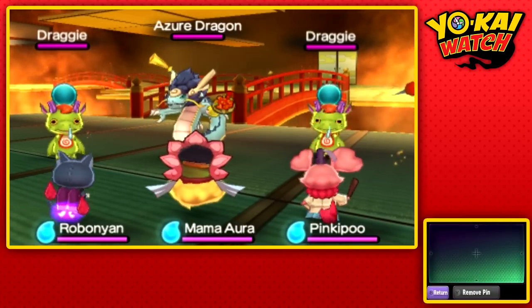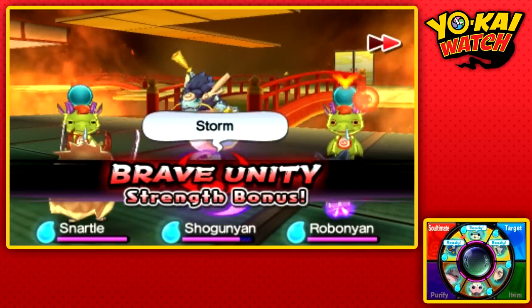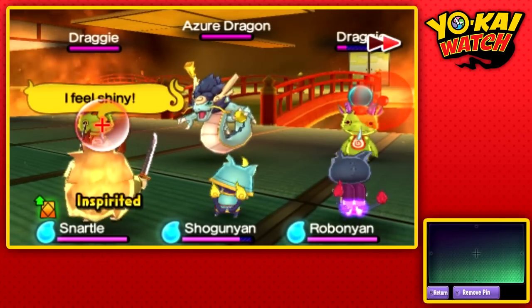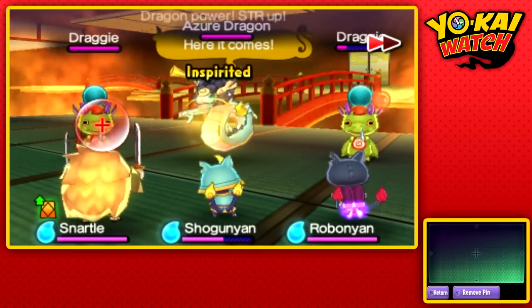Once we see him, we need to do some specific steps. First off, give him a Chili Shrimp. Since his favorite food is Chinese food, give it to him to start off — that will give you one heart. Next, we need to destroy the Draghi that will accompany him, because we do not want to recruit these Yo-Kai. We want to recruit Azur Dragon.